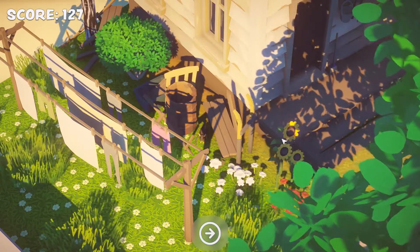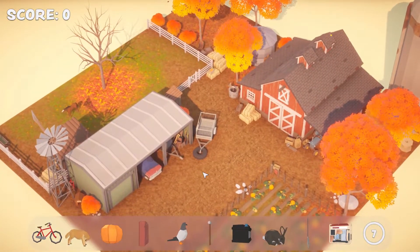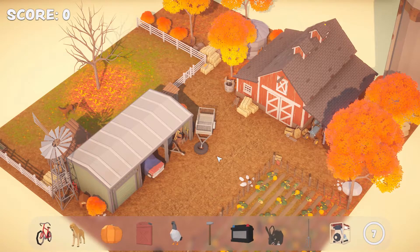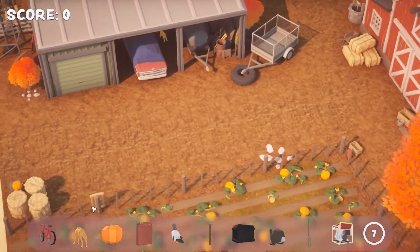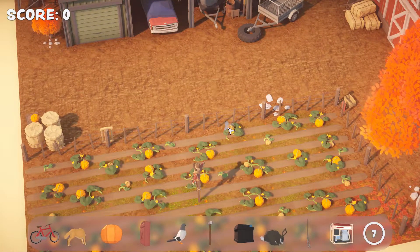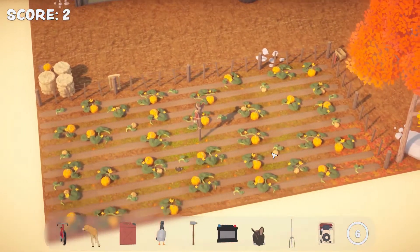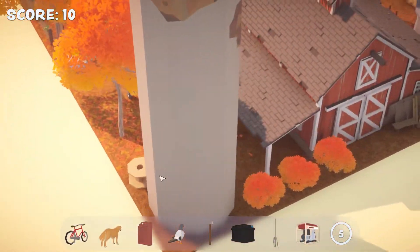Did you get a bonus for doing it in time or something? Maybe next level. Show me some more. A lovely farm — and there's a lot of items here. Like that horse. Can't do anything to that horse. Luckily. I feel like there are a lot of pumpkins here, but we're looking for that pumpkin. He's done it. And this rabbit — he's also done it. This is so cute.